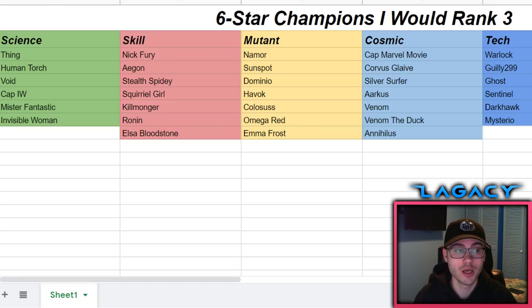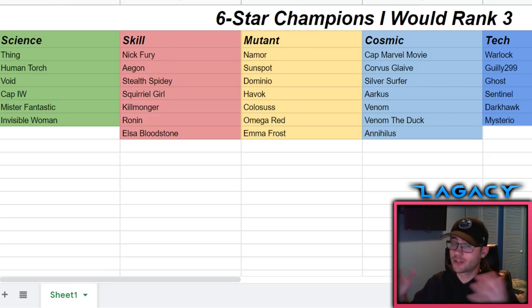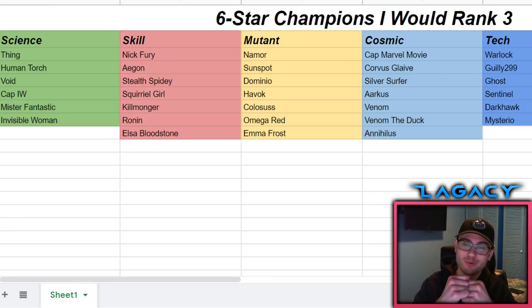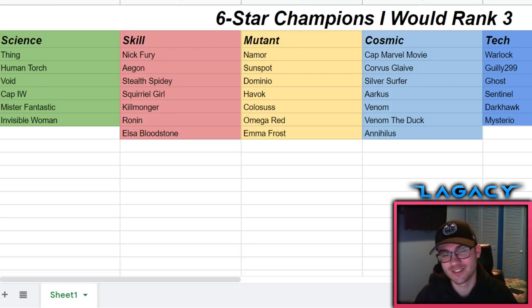If six stones are going to be an issue for you, Namor might not be the way to go, but in the most ideal scenario I'd go Namor. He has that perfect ratio of usability and prestige. Some people want pure prestige, some don't care about prestige at all - that's fine. But personally I'm trying to go the best of both worlds, so Namor at number one and Sunspot at number two.